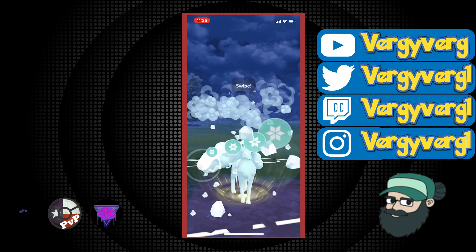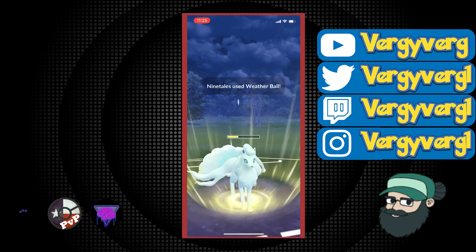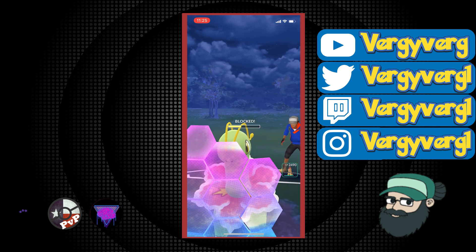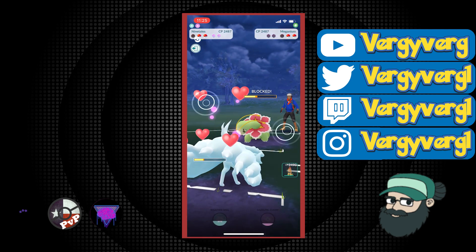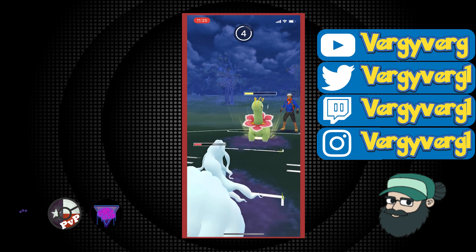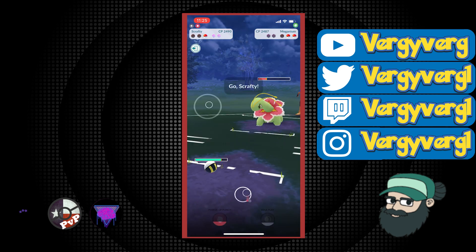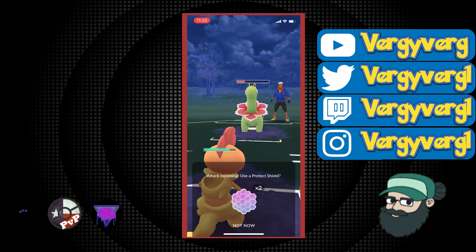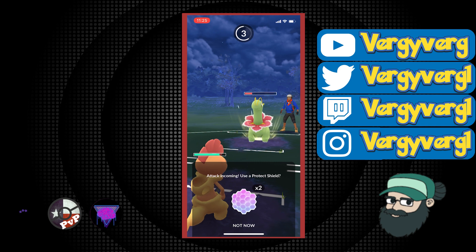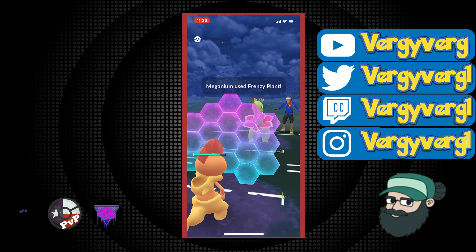They did use one shield on Galarian Stunfisk, which leaves us in a shield advantage. This is a double-shield Scrafty game. If they take out this with Meganium, I don't really care — I'm going to come in with Scrafty and go for a farm down, getting Power-Up Punches ramped up against Meganium into the Galarian Stunfisk matchup. But they've built up a lot of excess energy and will be able to throw a Frenzy Plant, so I'm going to shield at least one Frenzy Plant. I can survive one Earthquake and I can survive one Frenzy Plant — I have two shields so I'll shield one here.